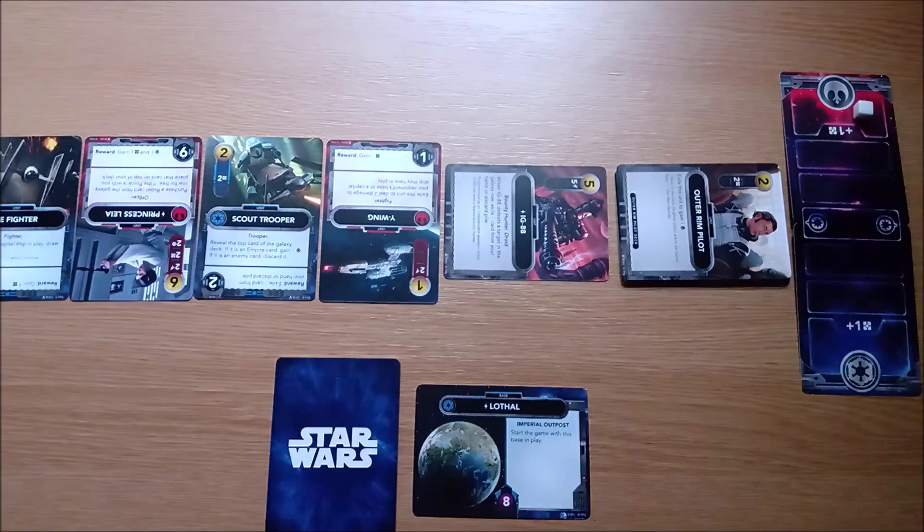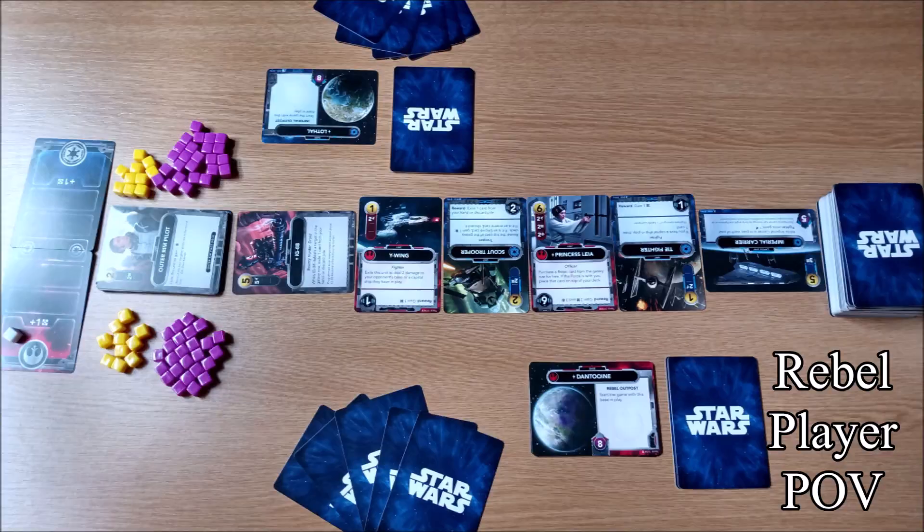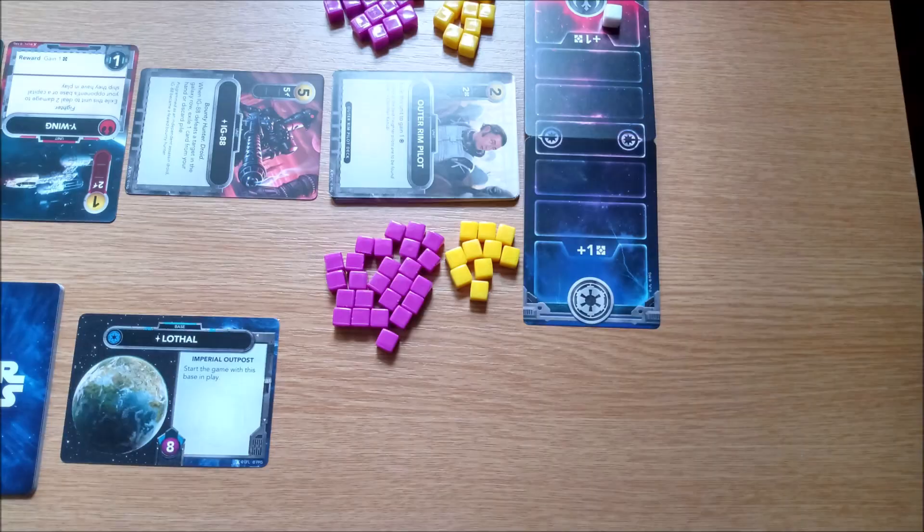Place the damage and resource counters where both players can easily reach them — you may wish to split them so each player has their own supply. Your setup should look something like this. Don't forget to leave room next to your player deck for your discard pile, and at each end of the force track to place the bases captured from your opponent. These areas are called victory piles.